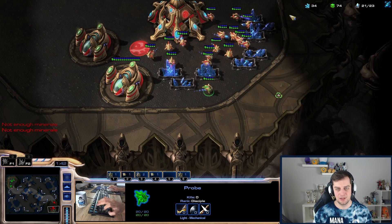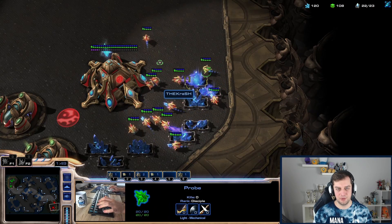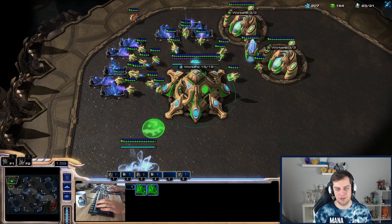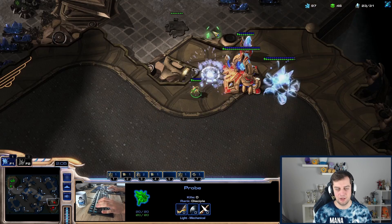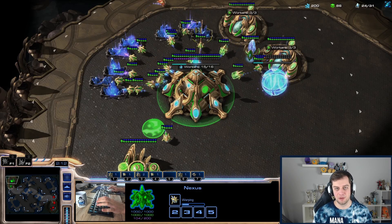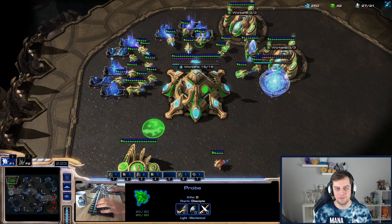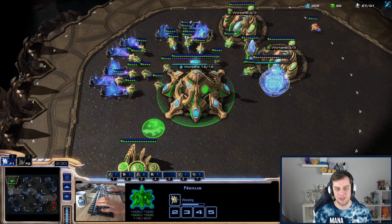He really tried to get my probe. He wants to expand — he's making a full wall off so he doesn't want me to block his Nexus. Let's start the Stargate since he has a later Cybernetics Core and only one Gateway. There's a Nexus — very smart, my friend! Good job. With the pylon wall-off, otherwise I would go down with the probe and block the Nexus and he'd be infinitely behind. Right now he's slightly ahead economically because of the faster Nexus and my inability to punish it. That was really cool.